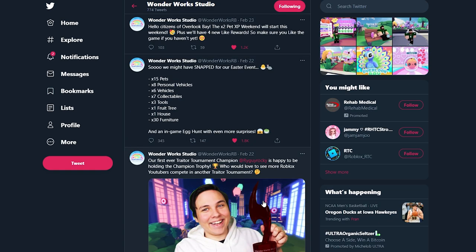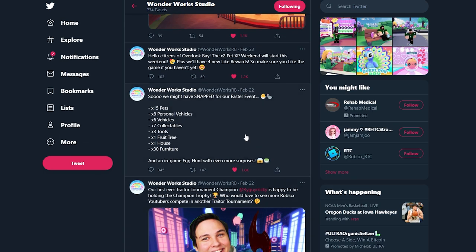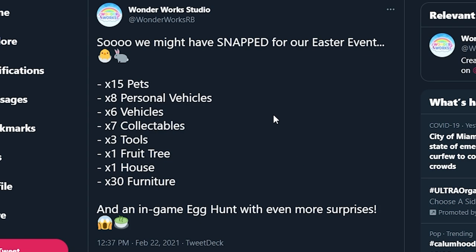The next tweet about the Easter event says we might have snapped for our Easter event. In the Easter event, there's going to be 15 new pets, 8 personal vehicles, 6 vehicles, 7 collectibles, 3 tools, 1 fruit tree - oh my gosh, one fruit tree, that's new - I wonder what that is going to be. And then we also have one house.